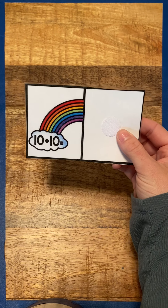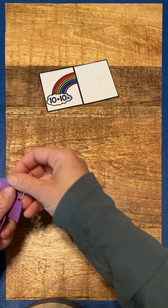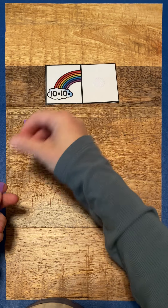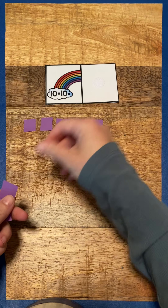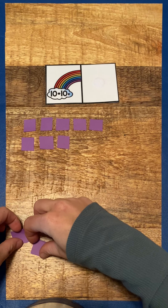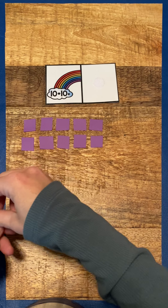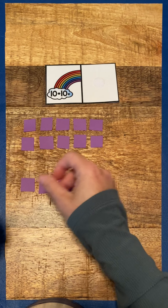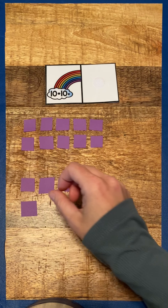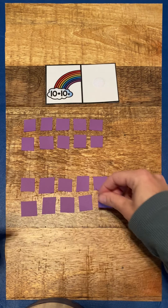This one's going to be a big one. Ten plus ten. We're going to use our counters. One, two, three, four, five, six, seven, eight, nine, ten, plus ten. One, two, three, four, five, six, seven, eight, nine, ten.